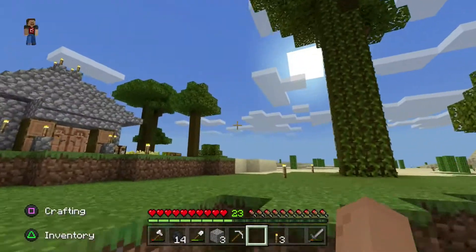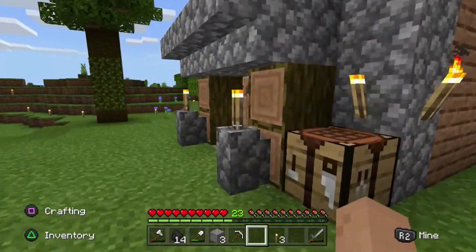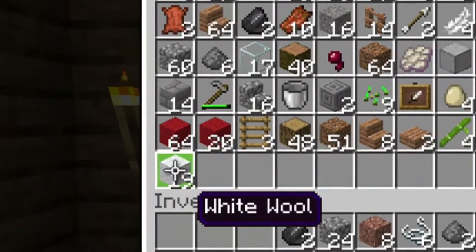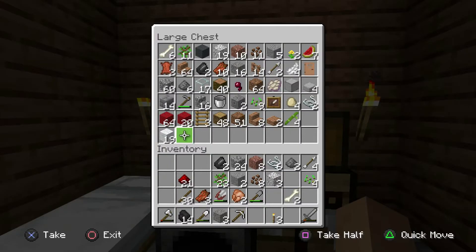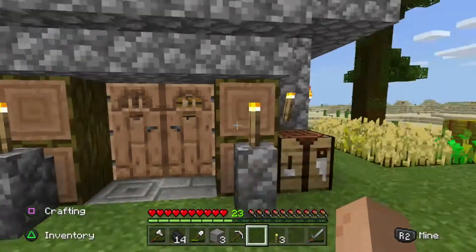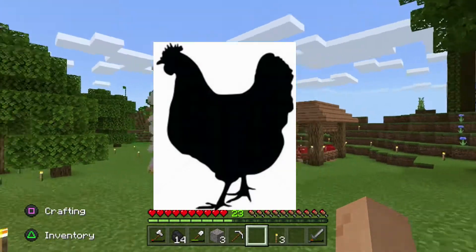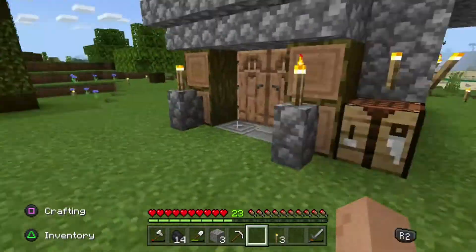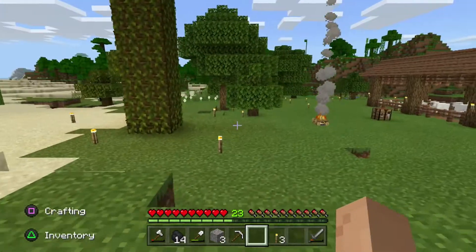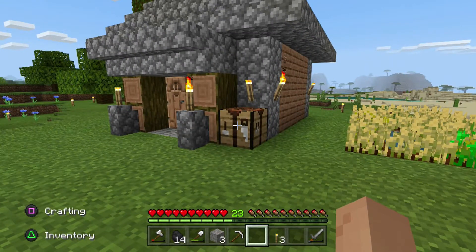Today we're gonna make stepping stones to get our hotel up and running. If we look at our chest right now, we have a little over a stack of red wool and not even close to enough white wool. So we're gonna have to make moves on that. The only feasible way is to eliminate the chickens, spread the sheep over, and have much more wheat. So in this episode I'm thinking we're gonna establish a legit greenhouse for a wheat farm, because I'm also very tired of always being hungry.